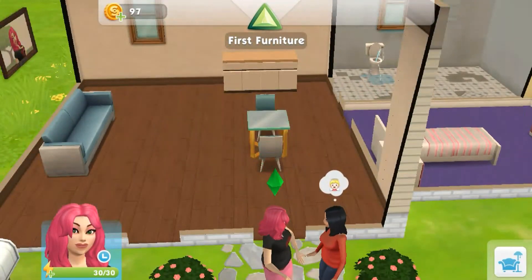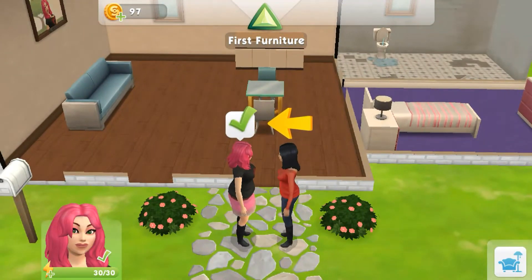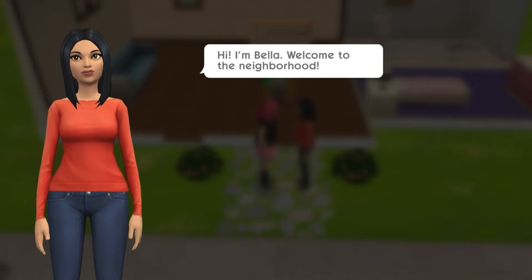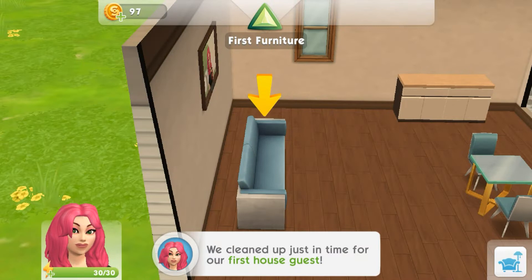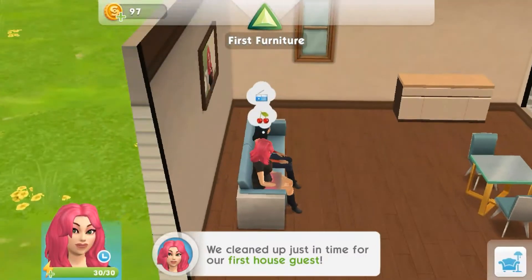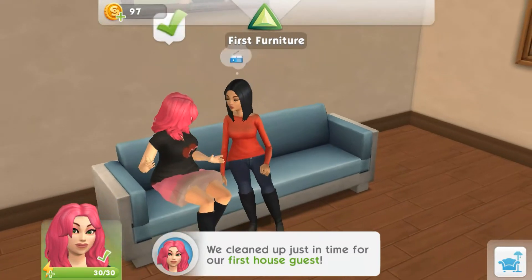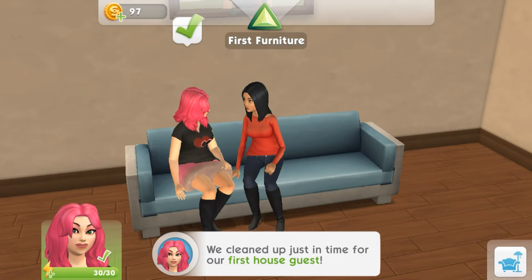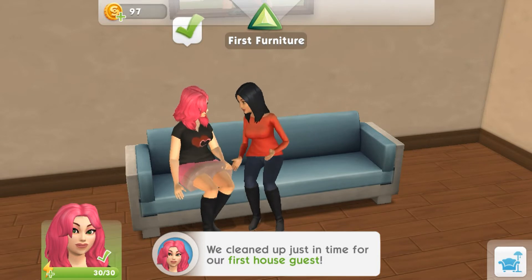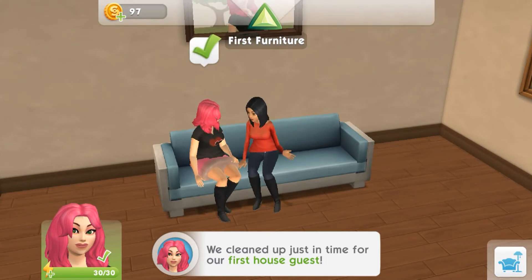Say hello. I love the Sims lingo. "Hi, I'm Bella, welcome to the neighborhood." We cleaned up just in time for our first house guest. Okay, so options are: ask about the house's history, or discuss decorating plans. I think decorating plans is going to be more interesting so we're going to click that. I guess since the check is over her head I can go ahead and click it - that means it's done.